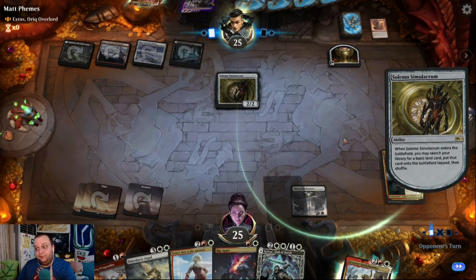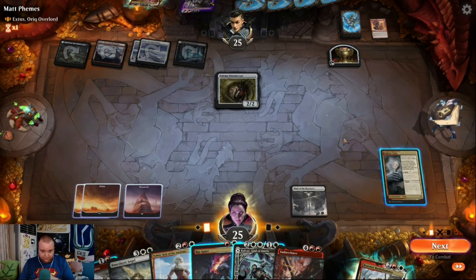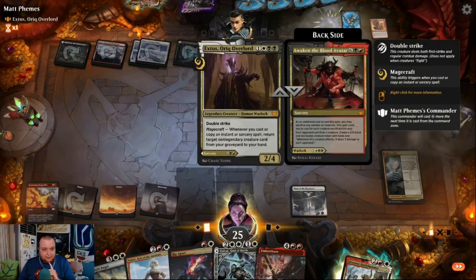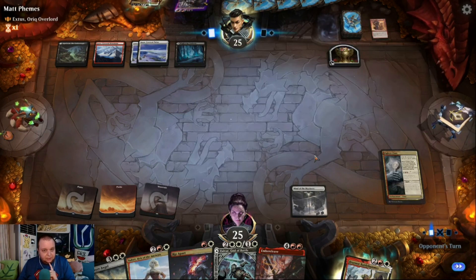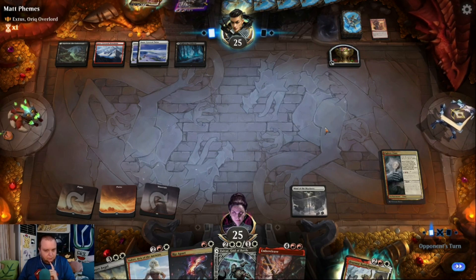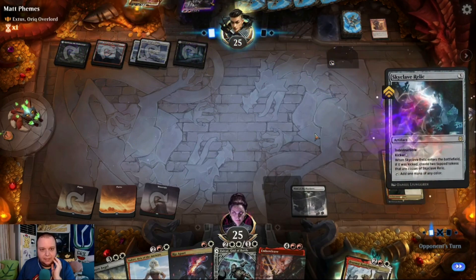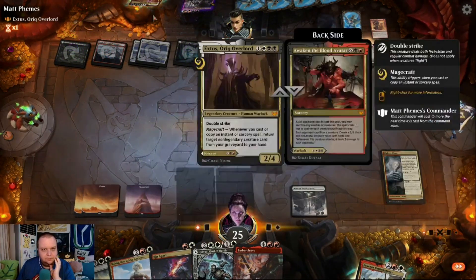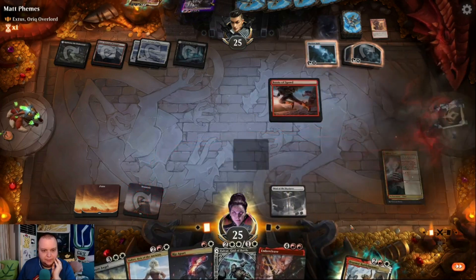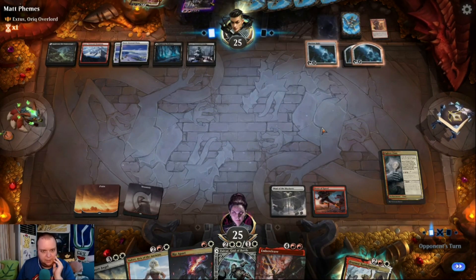Maybe we should have grabbed the lifelink thing. We get a land — but that's not a land. We can do this, exiling that, also making it so they have one less thing to sacrifice. I think I'm going to go Bruenor into Halvar, attacking for a lot. Remember that has indestructible — I guess we're jamming this. Our curve is fairly low so we're only on 22 lands, which is usually okay.